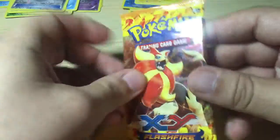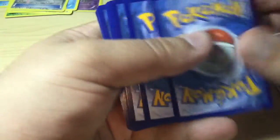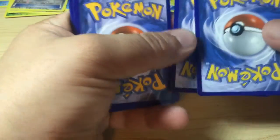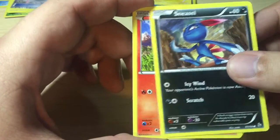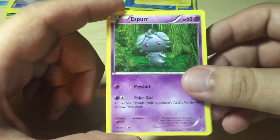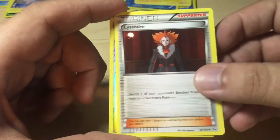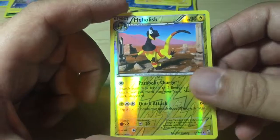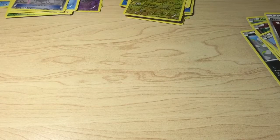Alright, we got this one here. Sneasel, Litleo, Spritzee, Espurr, Bunnelby, Pidgeotto — nice classic Pokemon — Dusclops, Lysandre, and the Reverse Holo is a Heliolisk Rare card. And finally the Rare in the pack is a Scrafty Non-Holo. Wow, nice.